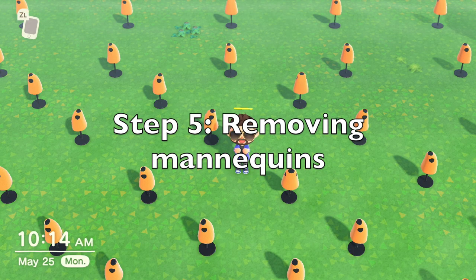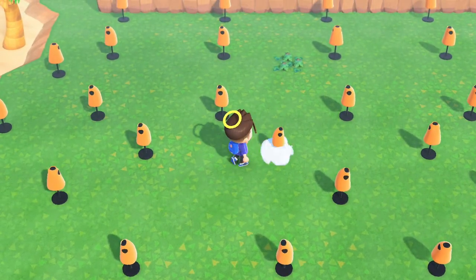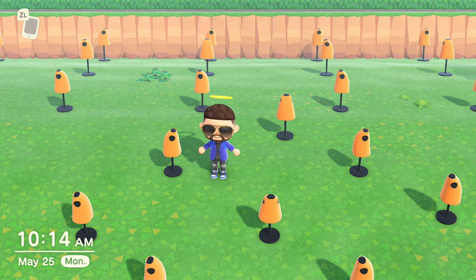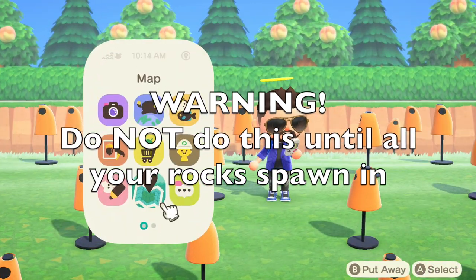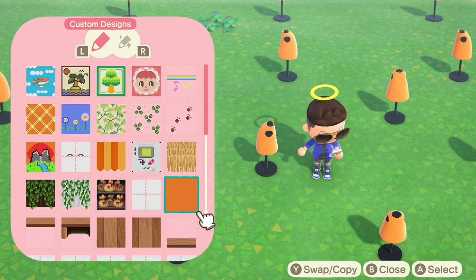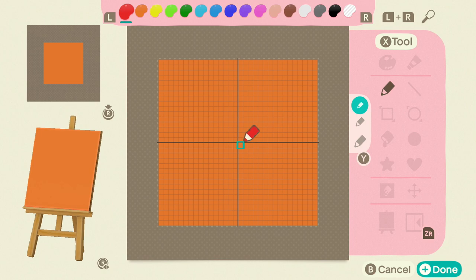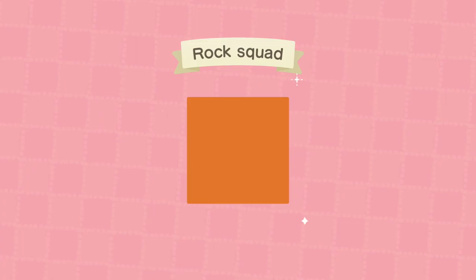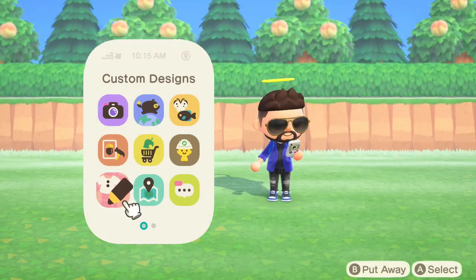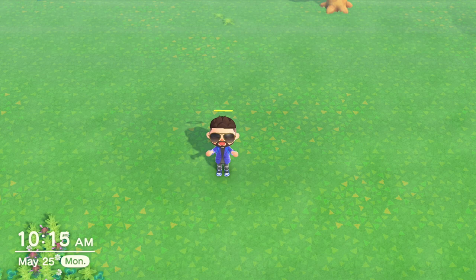Step five: removing all your mannequins. This part isn't too bad. All you need to do is open up your Nook phone, select the Custom Designs app, select the design shown on all your mannequins, then press Change Design. You don't need to alter the design at all, just press Plus again to get to the naming screen, then press Plus again. Once you do that, all your mannequins will disappear all at once — quick and easy cleanup. This is why we use mannequins over methods such as placing random items or creating those water patches.